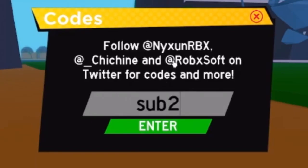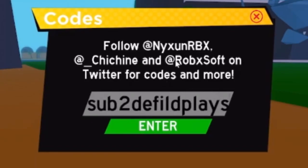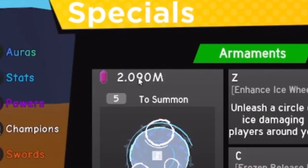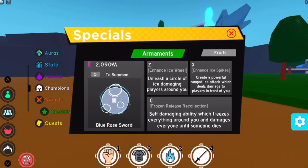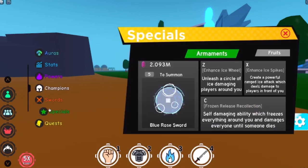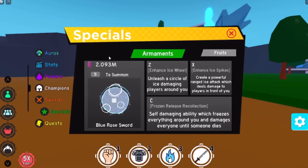The new code is 'sub2defiledplace' — there's already an existing code 'subtodefiledplace', but this one uses the number 2. I'm not sure how much it gives, so let's check. I currently have about 2.1 million chikara shards, so we'll see how much the number goes up. Redeeming it now — success!